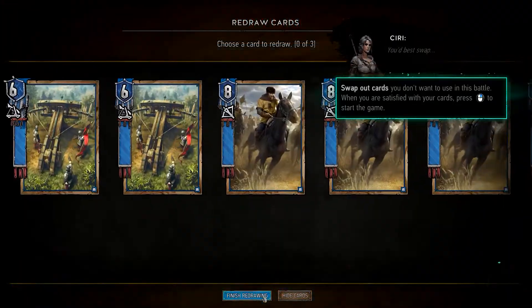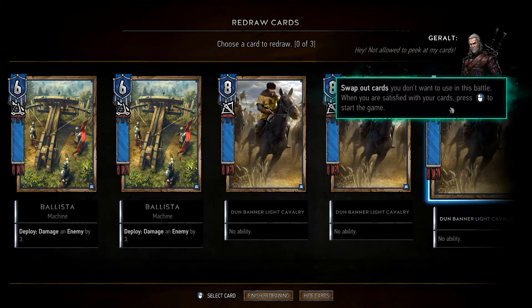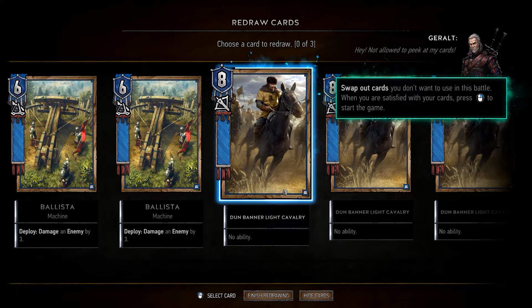You can swap out cards you don't want to use in the battle. When you're satisfied with your cards, press right click to start the game. I need these, I need these.